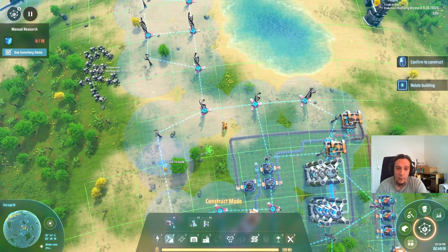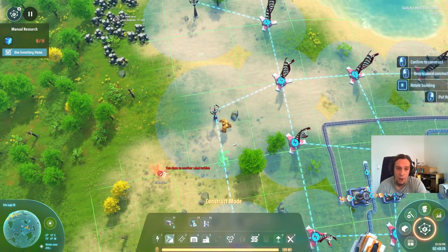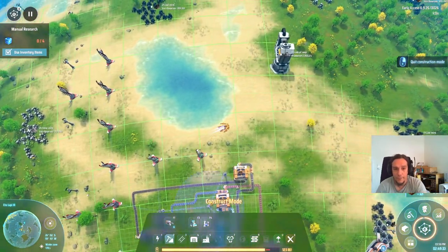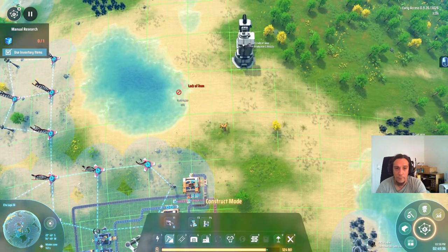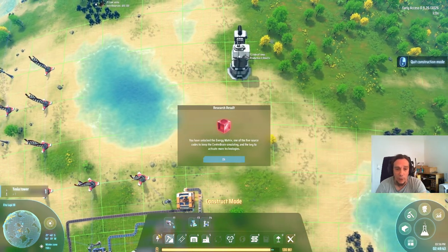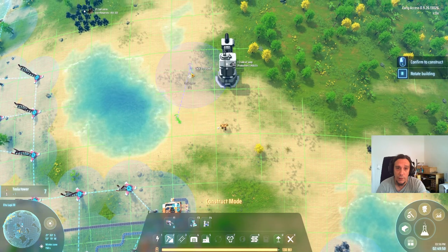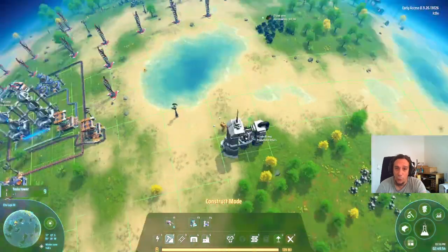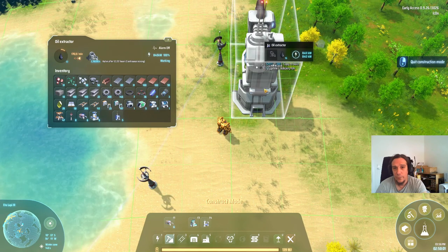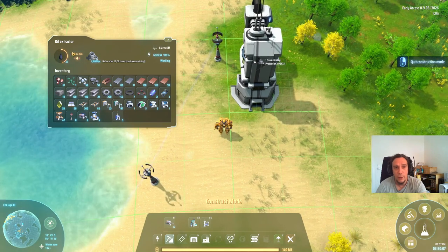That's why I usually plan my oil refineries so that I'm not using the entirety of the oil patch, but only a portion of it. Now we have enough energy for the time being. The extraction amount is visible here — you get a calculation of what it's going to be per minute. So we're going to connect that with a belt. I noticed I don't like the direction I set the oil extractor, so let's redo that.